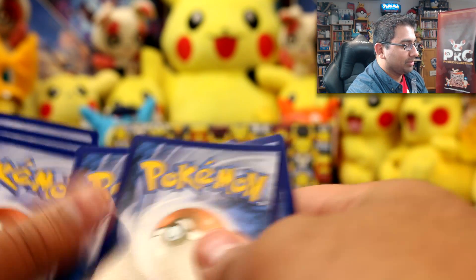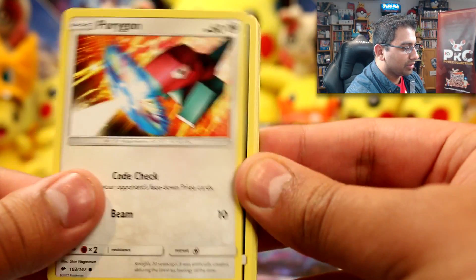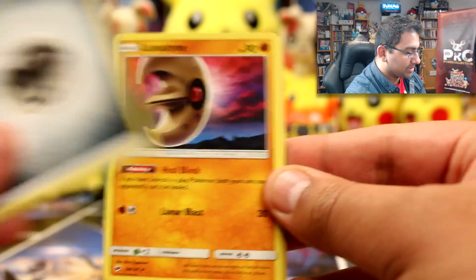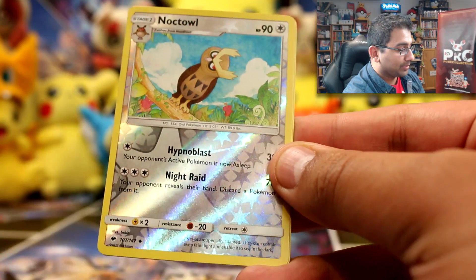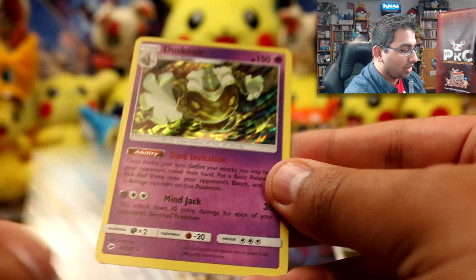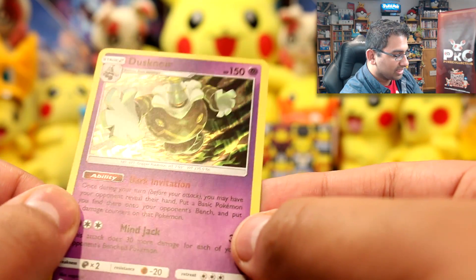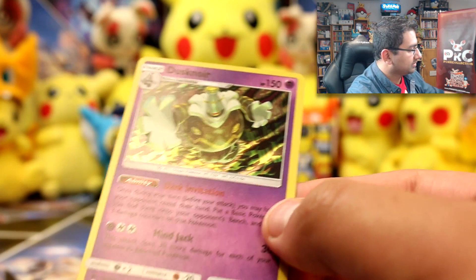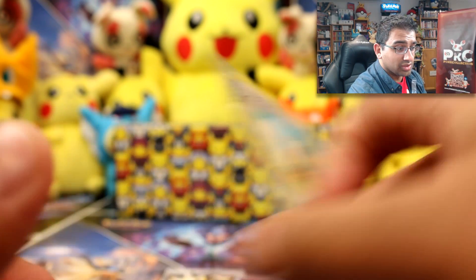And finally the Tapu Fini pack to finish: Panpour, Porygon, Alolan Rattata, Charmander, Pansear, Steel Energy, Lunatone, Plumeria, Cradily, a Noctowl reverse, and a holographic Dusknoir — we got both the reverse and the holo in one video! That's a really nice card. I love Dusknoir in that evolution line; Dusk is so cool.